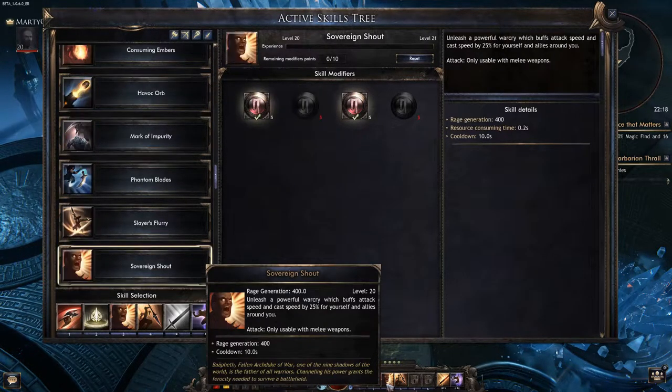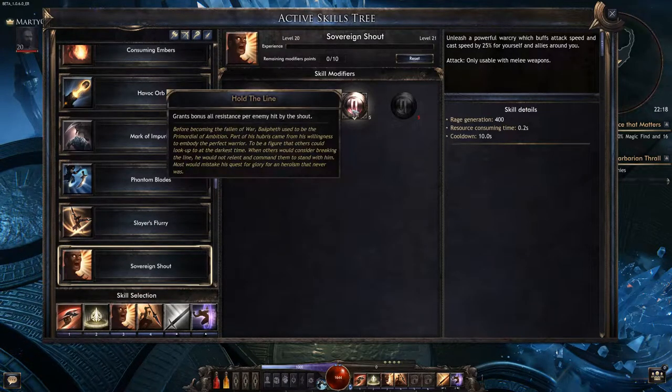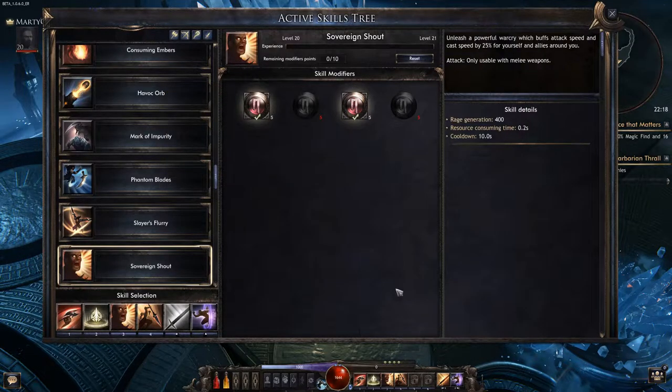We also have the shouts. For the rage shout, we've chosen raging berserker. We've also chosen hold the line, which gives you all resistances and extra damage to your abilities.